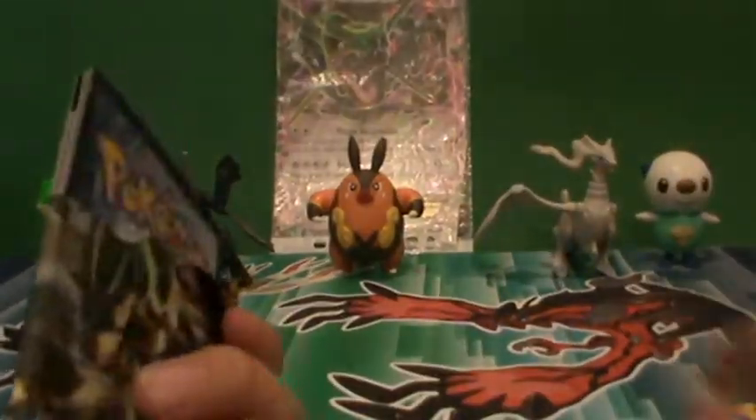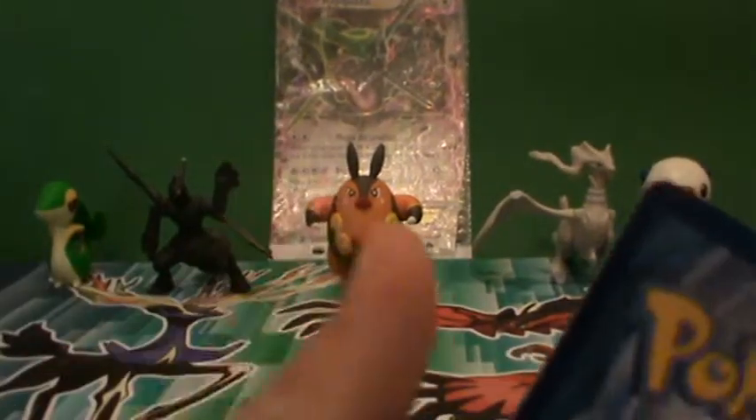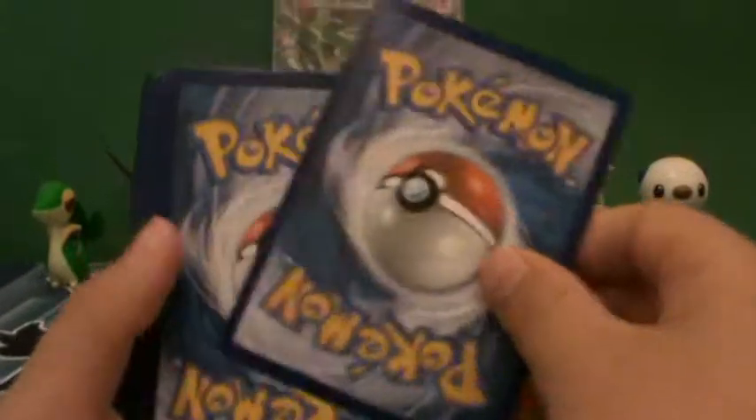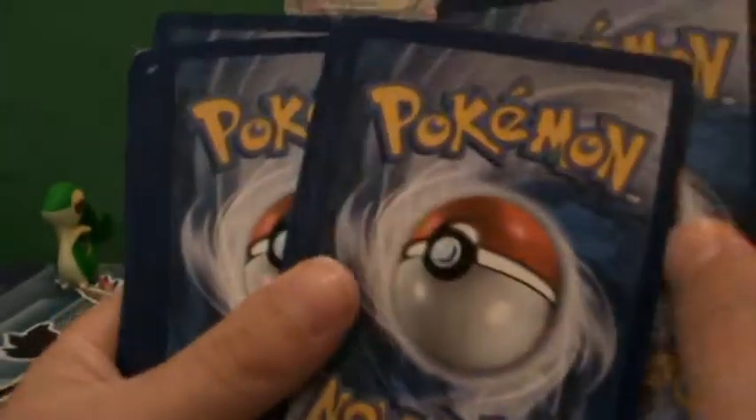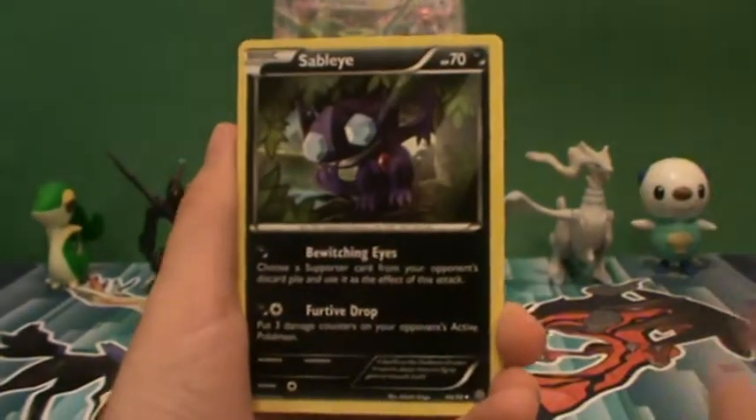I'll take the code card out, throw that over there. Now let's do the pack trick — three and two — just seal it okay.